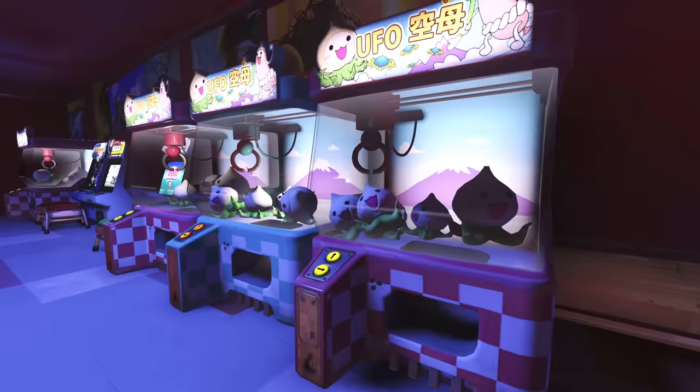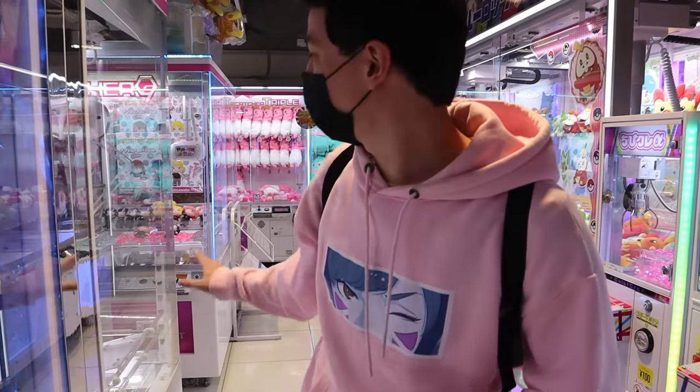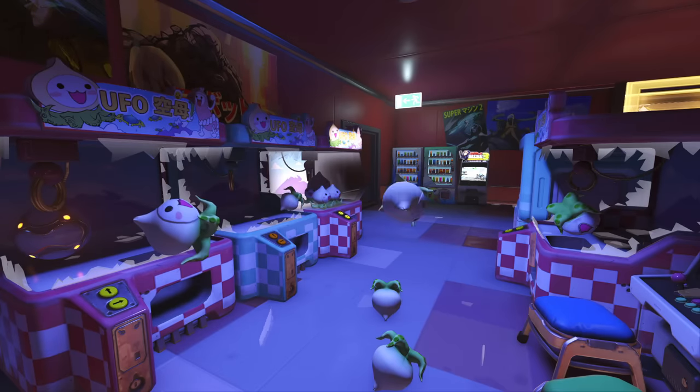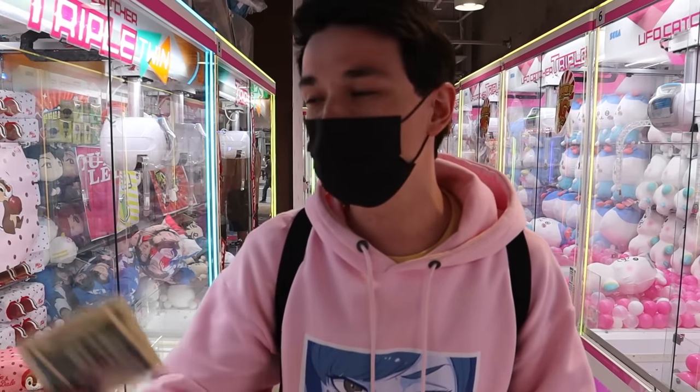We're also going to be doing other parts of Hanamura. A big part of it is the spawn room where you can just smash the claw machines in the arcades. We have to visit all the claw machines here in Tokyo — about at least four. We have a 3,000 yen challenge between Chris and I. Whoever gets the most plushies buys the other one a bowl of ramen from Ichiran. I didn't tell her that part, but it's just because I'm really hungry right now.